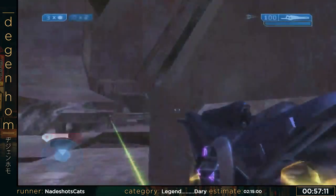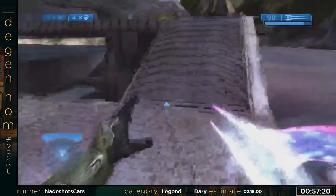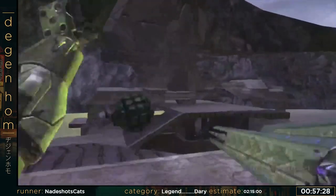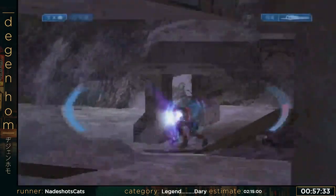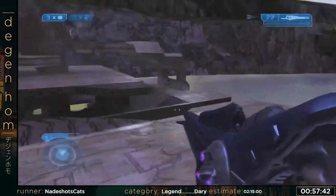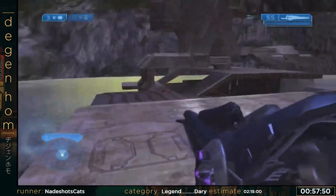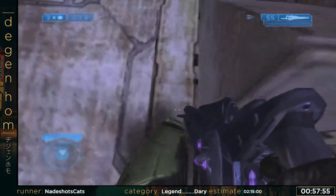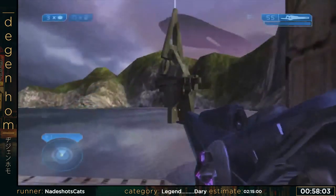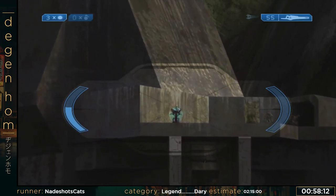So additional drones spawn in — I want to kill this guy as my main priority, but my aim got switched over to that drone which cost me. You want to run this game ideally on the Xbox or Xbox 360 to get all the tricks. If this gondola starts moving, which it did, then we've got to kill these guys.